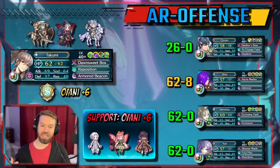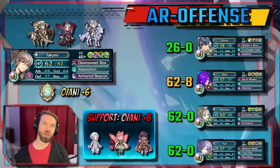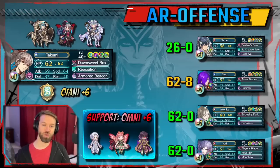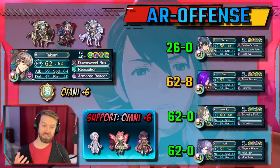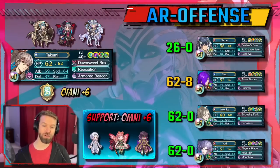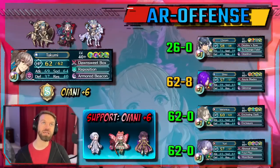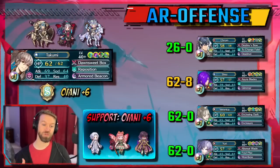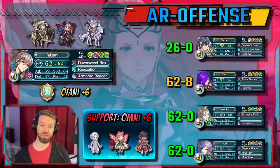You can see how this works out. We're going to go over some real-life cases, because sims don't fully capture everything. This is still something very usable — you're going to have to worry about Chrom with Catria, but we're seeing Chrom less. There are a lot of cases where you could still use Takumi and come out ahead.